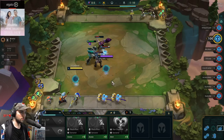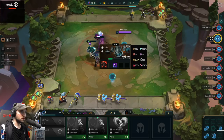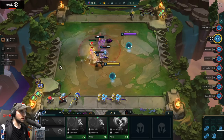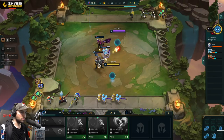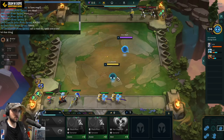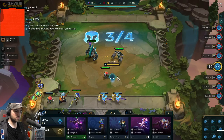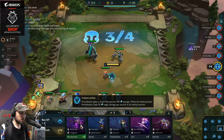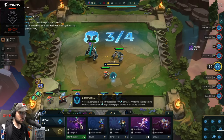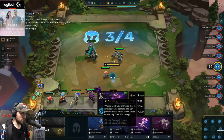This guy needs to be more in the front. He's like missing all the time. Dark Star — when a Dark Star champion dies, it gives increased damage plus any previous stacks. Dark Star, okay.